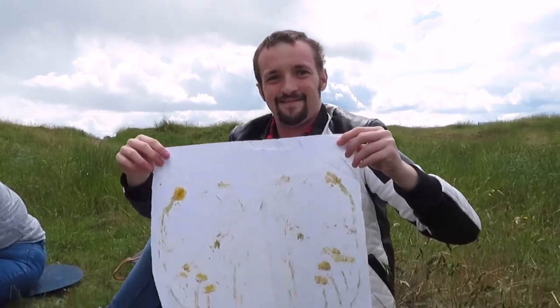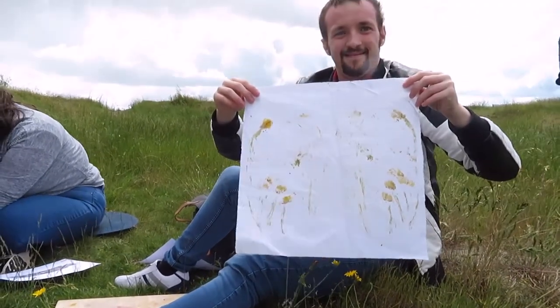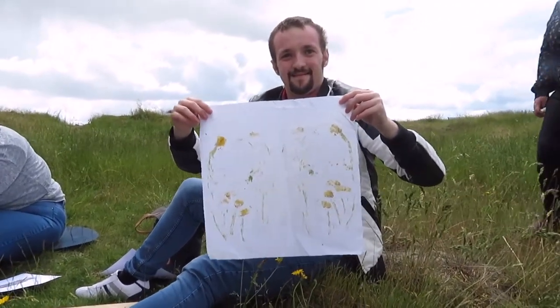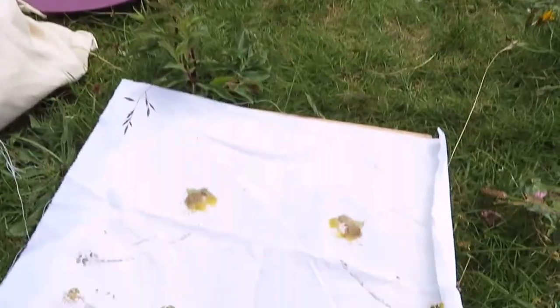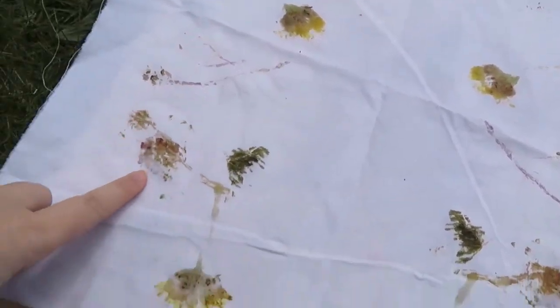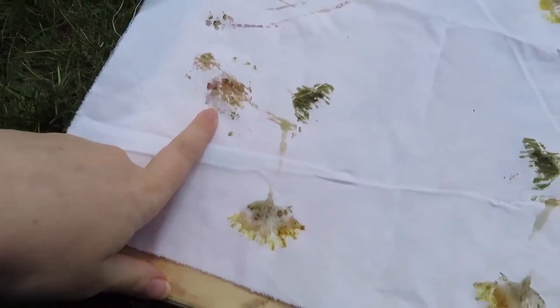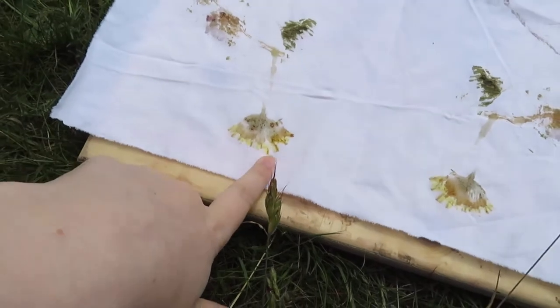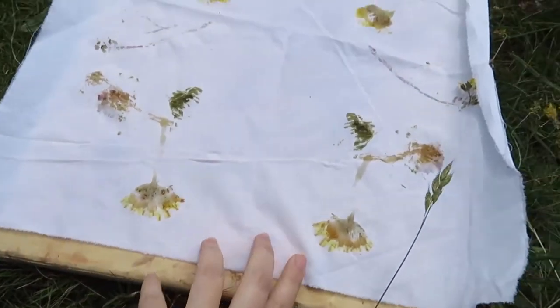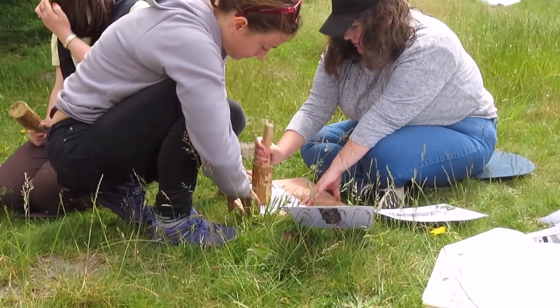So this is Josh's artwork — smushing some yellow flowers. And this is Emma's. We've got some yellow and some bits of bluey purple from Clover. And this dandelion looking as if it's got green and yellow. You happy with your artwork, Emma? Now Alice is doing hers.